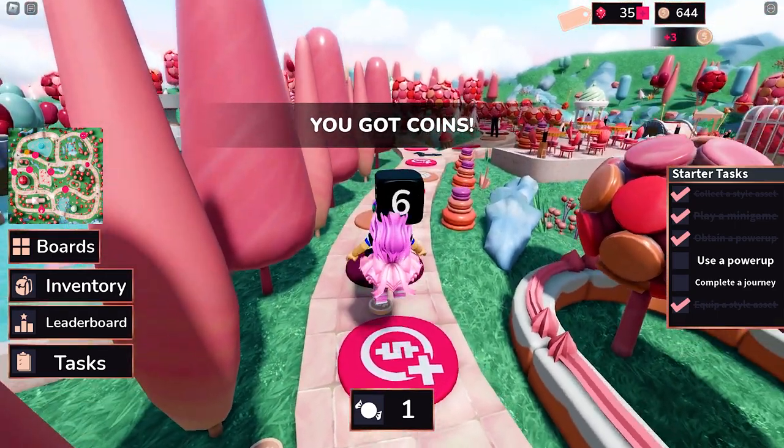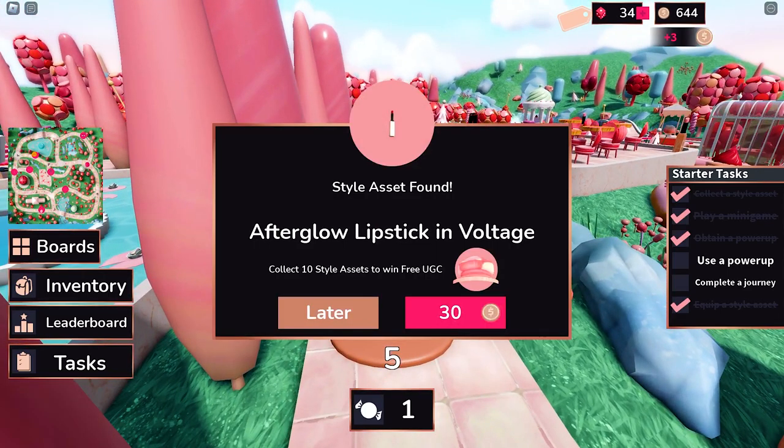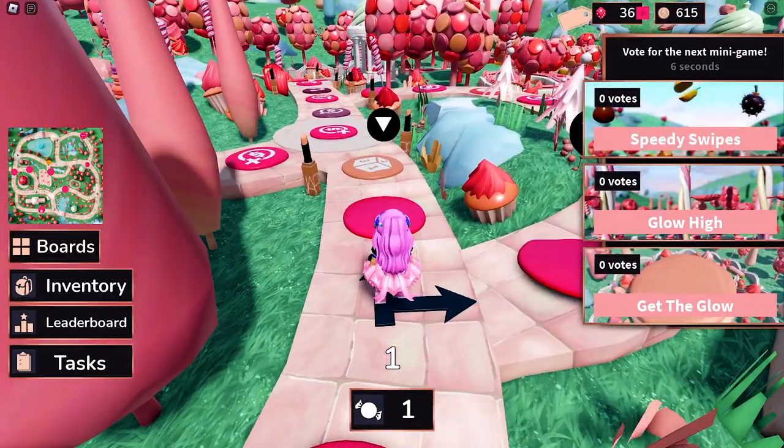There are consequences on most of the platforms. Aside from the style assets, you can also get coins, lose them, get another dice roll, buy power-ups, get U-turns, and so much more.